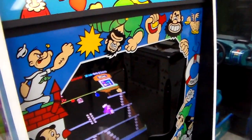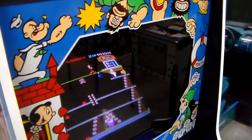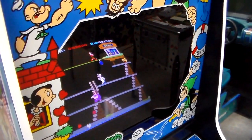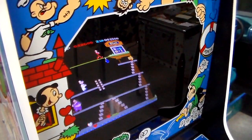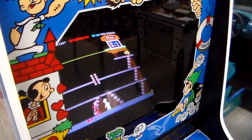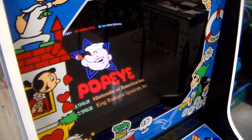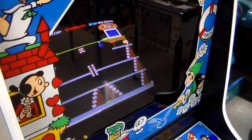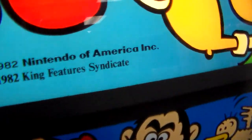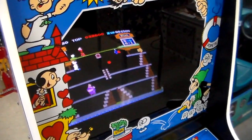Whenever Shigeru Miyamoto designed Donkey Kong, he was a big Popeye fan — he loved it, even in Japan. He wanted to make Donkey Kong a Popeye game. He wanted the character that became Donkey Kong to be Bluto, and the Jumpman character that became Mario to be Popeye, and the girl you're trying to save, Pauline, to be Olive Oyl. But they couldn't work out a deal with King Features Syndicate, who owns Popeye — they just weren't really interested. So Nintendo and Miyamoto came up with the concept of Donkey Kong, which made history.